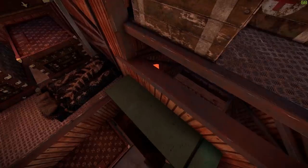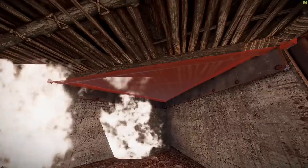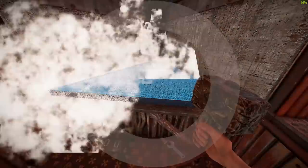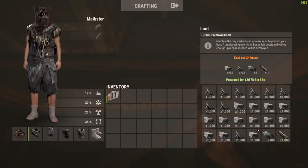With an upkeep of almost 13 days with a full TC made up of 13k stone, 7k metal fragments, 100 high quality metal, and 1k wood, you'll be able to go offline without worrying about it or losing sleep over it.